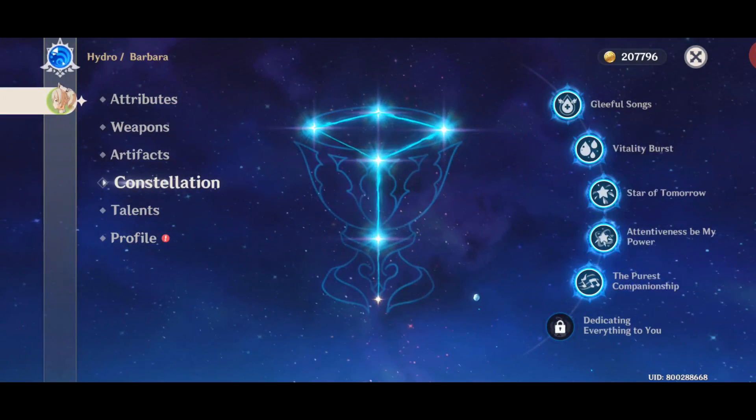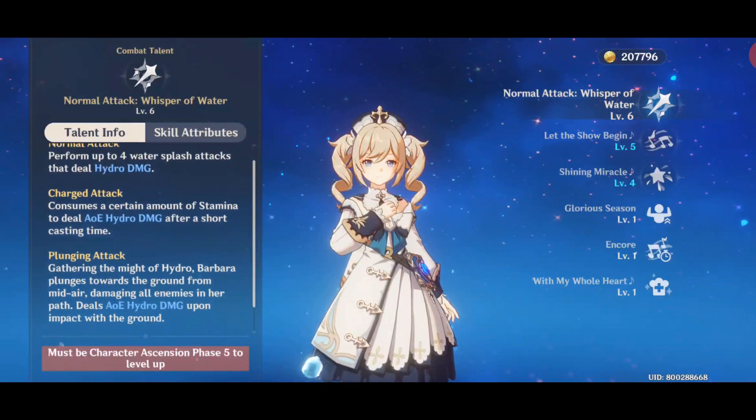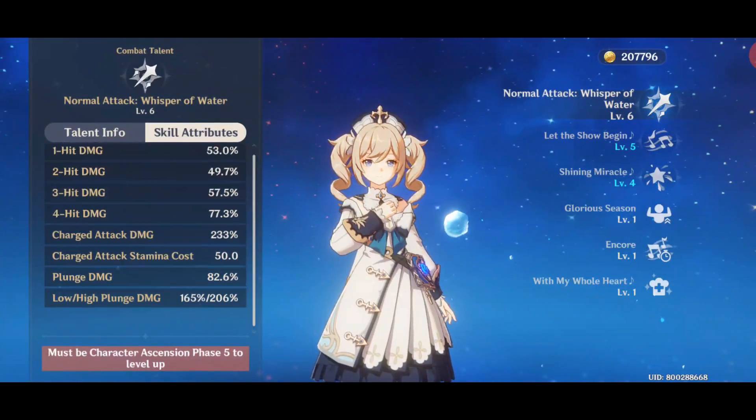Here are my constellation and talents for Barbara. You want to prioritize the normal attack talent, since it also increases your charge attack damage.